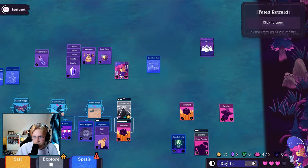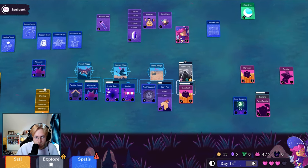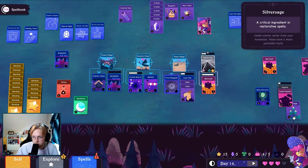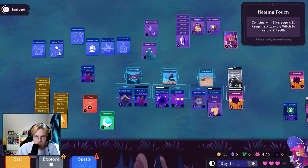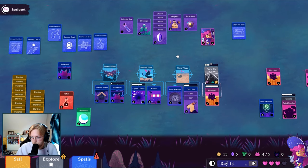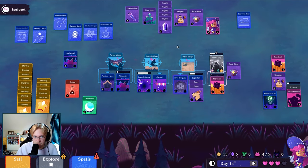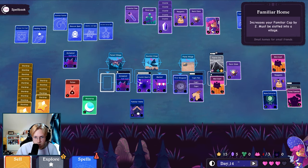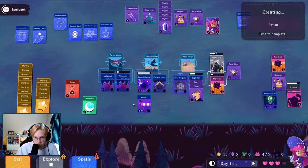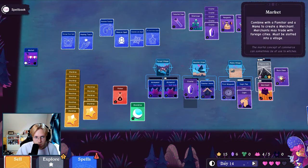Oh we can open here. We have a lot of money, maybe we should make a chest. Okay, the healing touch was two silver sage, we need two of those. Can you remove the market now? Yeah. So then we'll go double alchemist.